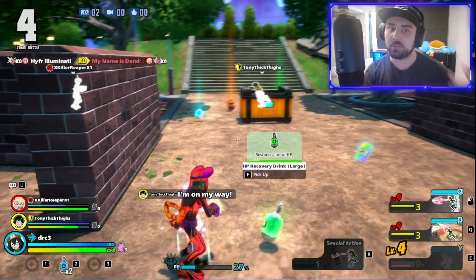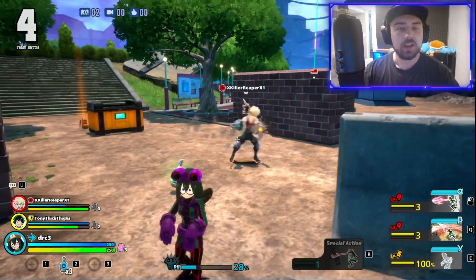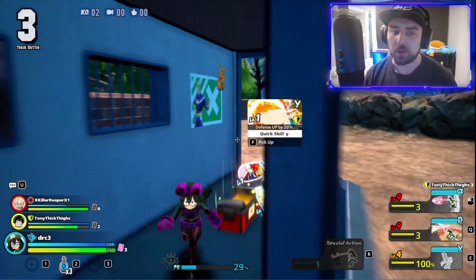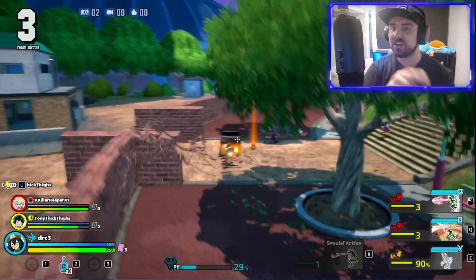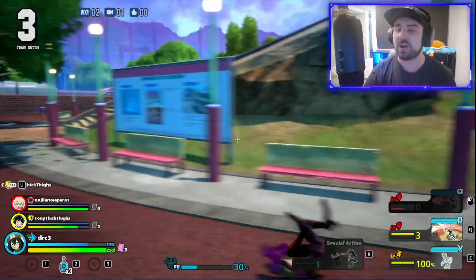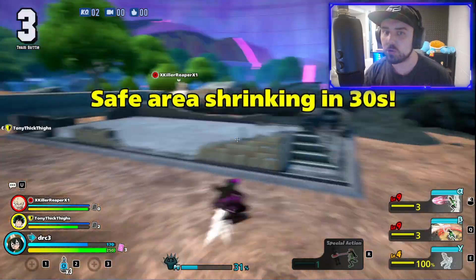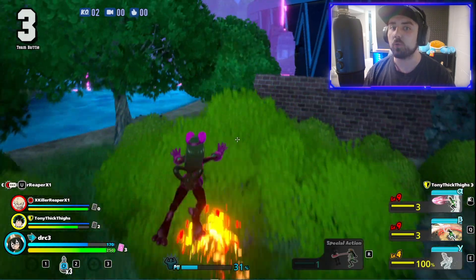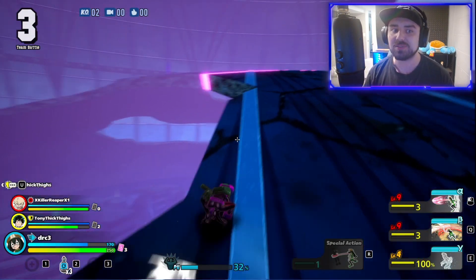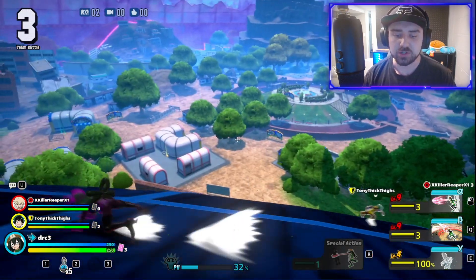The next glitch — besides the shield and health pot issue — is a massive one: your ability to revive teammates. Normally about nine games out of ten it works correctly, but then you get that tenth game — maybe in ranked, which is terrible — where your teammates go down, you have the revive tickets, but it shows your teammates' tokens in the middle of the map and you can't do anything because they're not actually there. You have no chance to revive them, and that really sucks. It's been ongoing since day one.